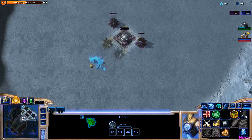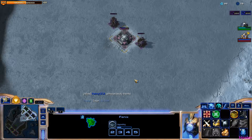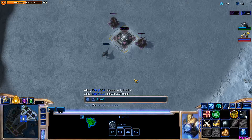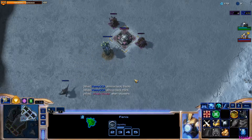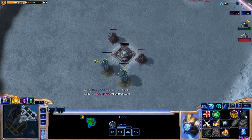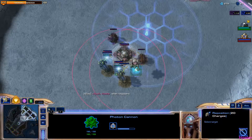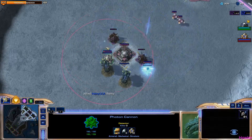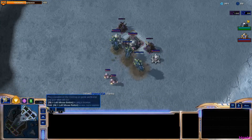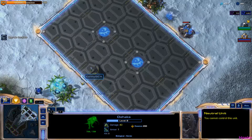I think once he gets a second or third unit, if I don't have my Phoenix, then he'll actually be able to go after my bunker and get it. Looks like my teammate wants me to move my towers back a little — that's fine. I just had to wait for them to respawn. I didn't even see what our friendly team is. Alright, so it looks like we got a Stuka, myself as Phoenix, and Dahaka.